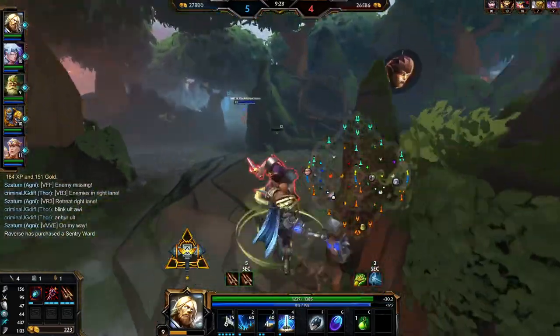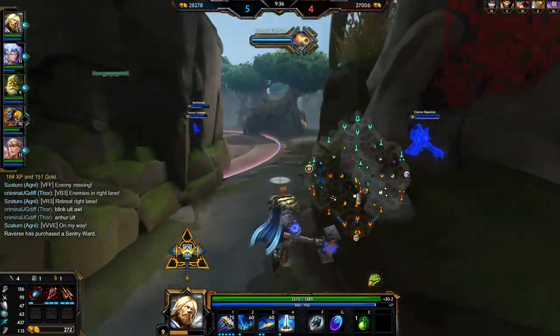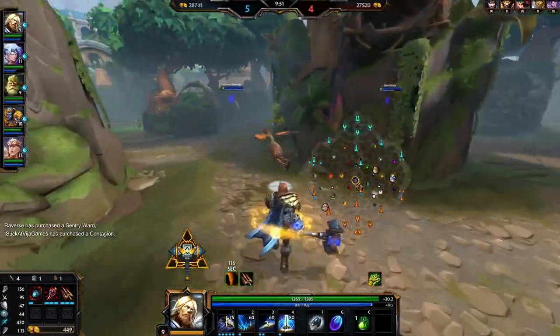Just back to farming, looking to clear all my camps as they spawn. That's definitely something you want to micromanage as a jungler — if you're clearing your camps as soon as they spawn and the enemy isn't, you're effectively getting more farm over time, since it will spawn again sooner.